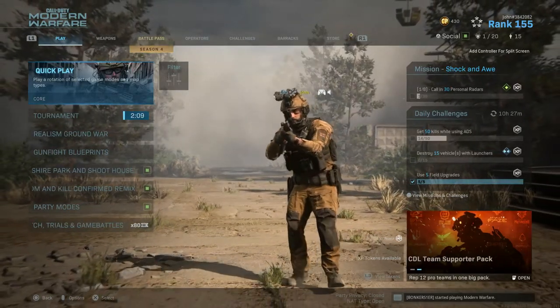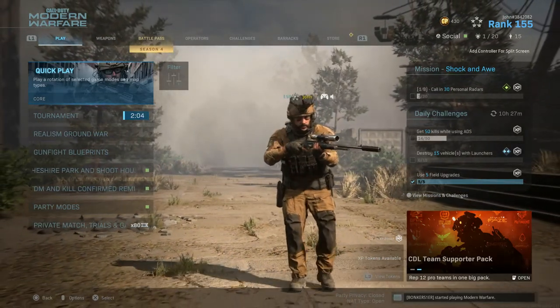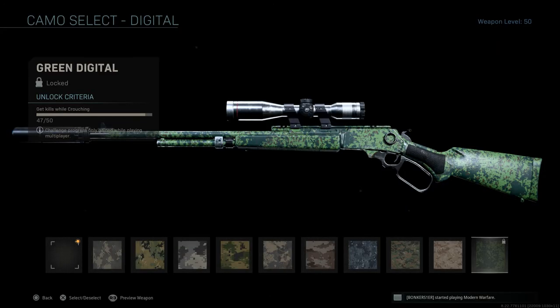What is going on everybody, it's John here and I am back with another Modern Warfare video. Welcome back to another episode of Road to Damascus — this is episode 38. In this episode we are going to be unlocking gold for the MK2 Carbine. The final camo needed to unlock gold is Green Digital, which requires 50 kills while crouching, and I already have 47 out of 50 — so I only need three more. This should be a piece of cake, especially since the MK2 Carbine is really good for quick scoping, hard scoping, and black scoping.